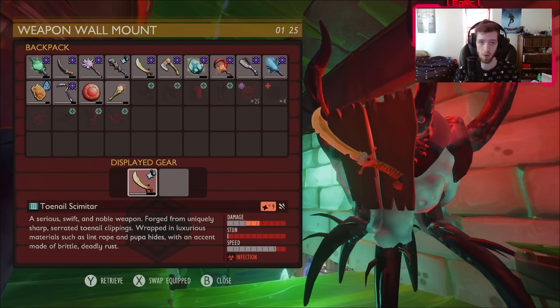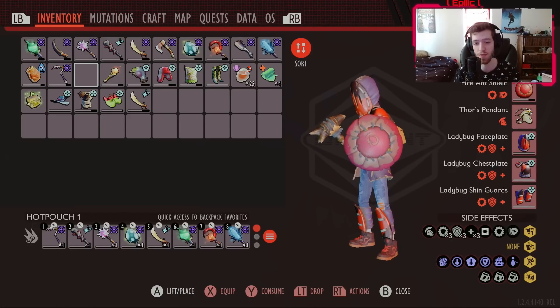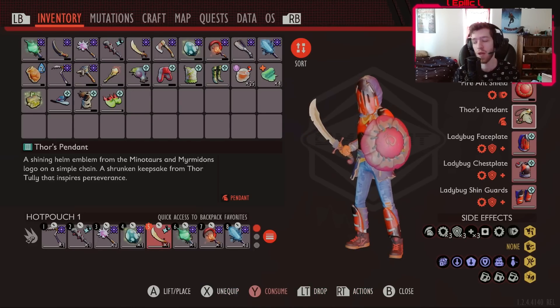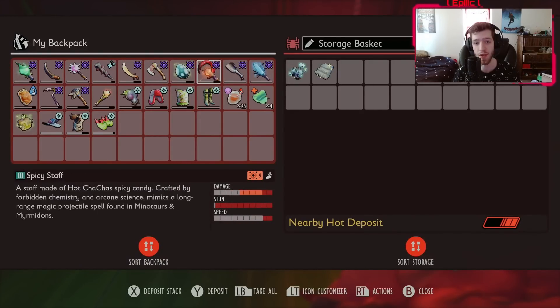You're also gonna want a fresh toenail scimitar, or anything fresh, as the infected brewmother is weak against fresh. I would personally recommend using the fire ant shield, as it's good at reducing her defense — or any bug's defense you're fighting against.